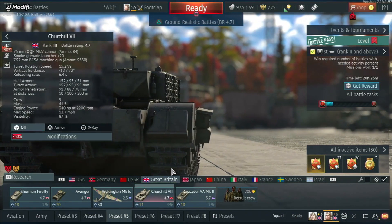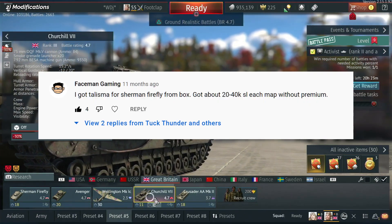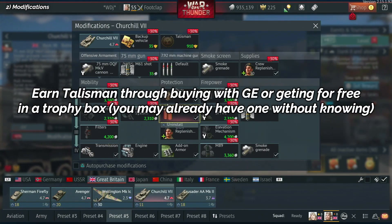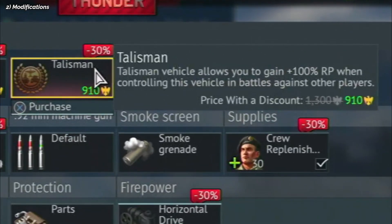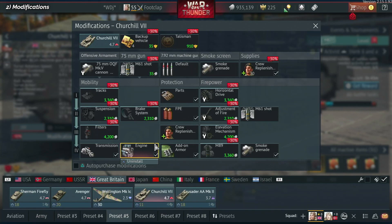One of the ways you can make sure you get more silver lions playing War Thunder, as Faceman Gaming says, is to use a talisman. You can earn this from a chest after a game or you can buy one with golden eagles. This will add 100% research points every time you use that vehicle.